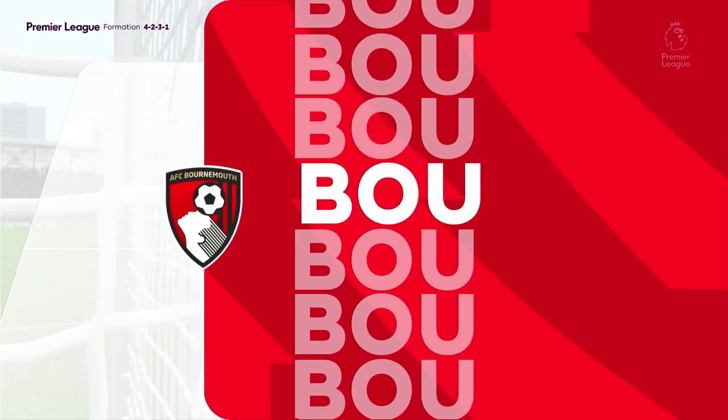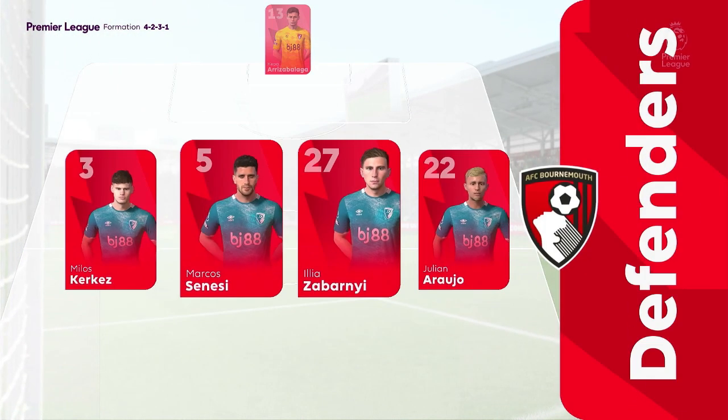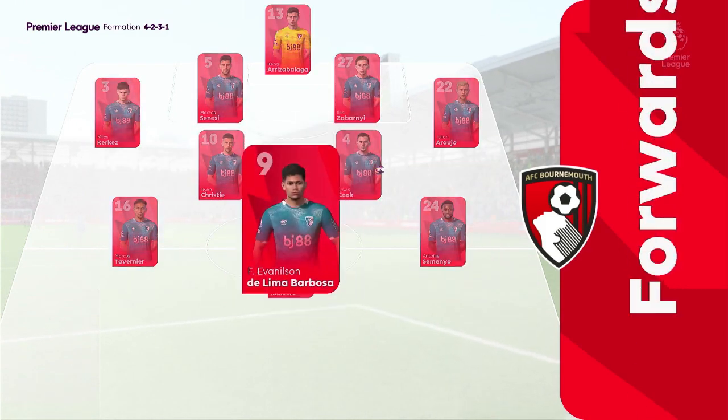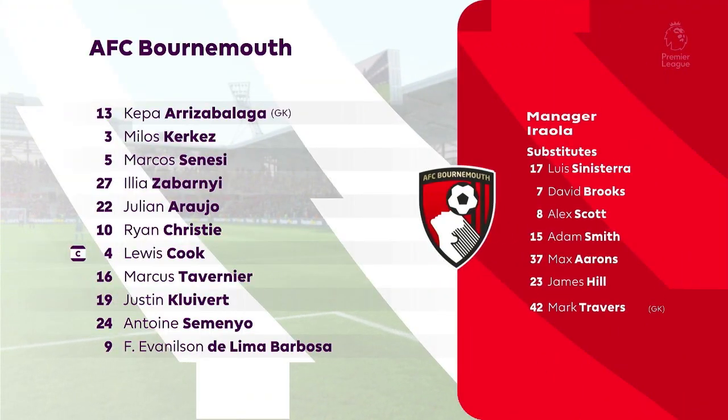Here's the Bournemouth lineup. It's a 4-5-1 but it will morph into a 4-2-3-1. The single center forward will be supported by the number 10, and you'd expect them to rotate and swap positions to try and drag the defenders out. The wide midfielders will offer a threat in behind.